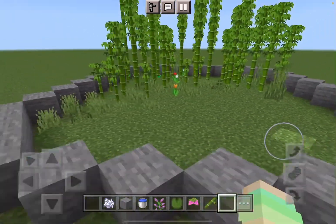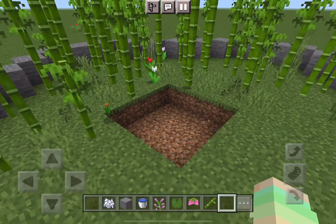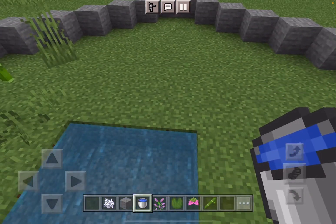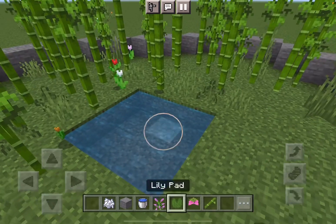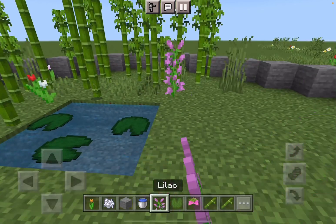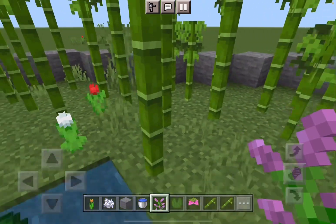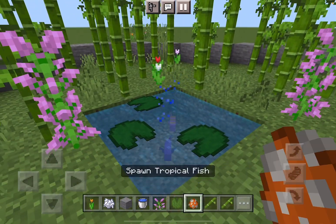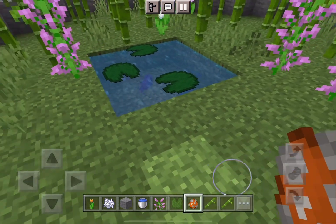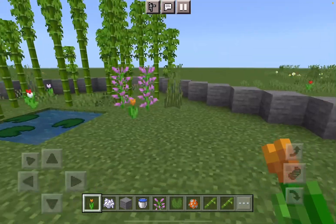That is looking much better — definitely looks like a bamboo habitat! I'm going to clear out this small little place and turn it into a cute little pond. Add some lily pads — so adorable! Now we can add some lilac around this pond, and probably some fish too. We can add just a few tropical fish — not too many, this is a pond after all — but oh, that is just so cute and adorable!